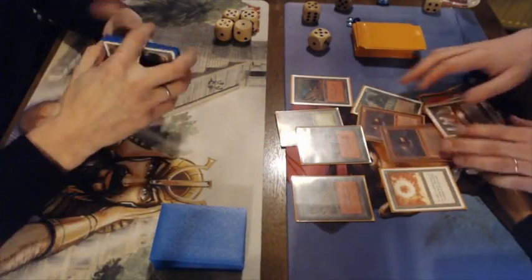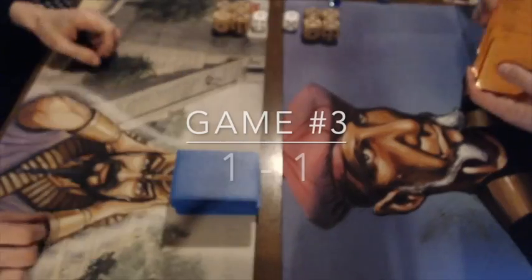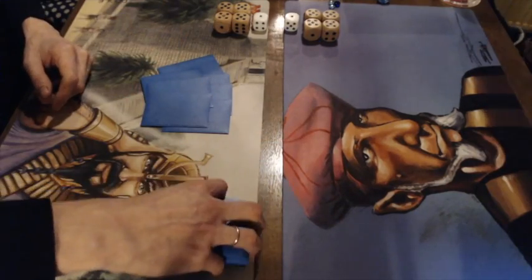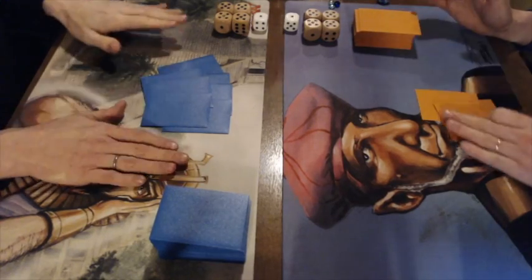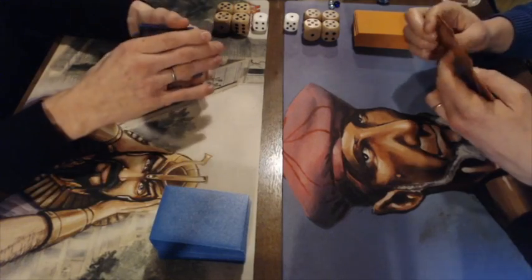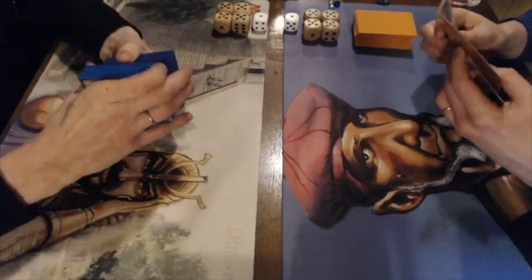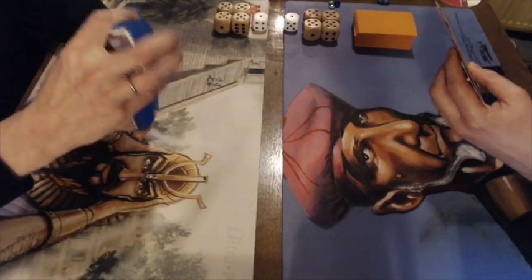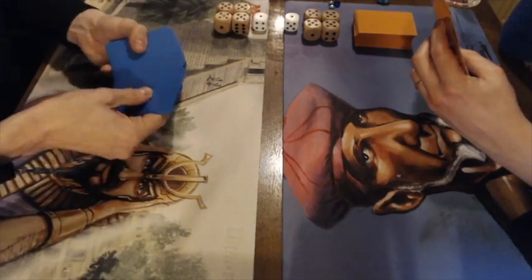Game three — always exciting to see a third game. This can go either way. I do feel the Atog player has a slight advantage being on the play with such an aggressive brew. It would be nice to see a Berserk over an Atog. But don't forget the white-blue-green deck has a lot of big beefy creatures and the whole white control package.